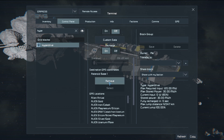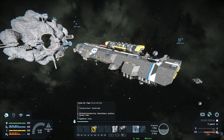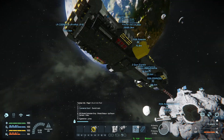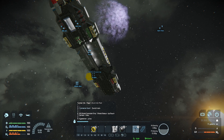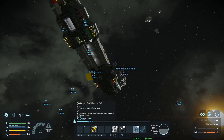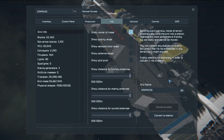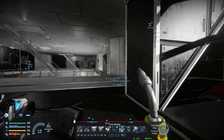Mars arrival is the next thing. We select this and jump there. This ship, by the way, is being converted to a station whenever we arrive somewhere — it saves up on so much performance when it comes to the PC.